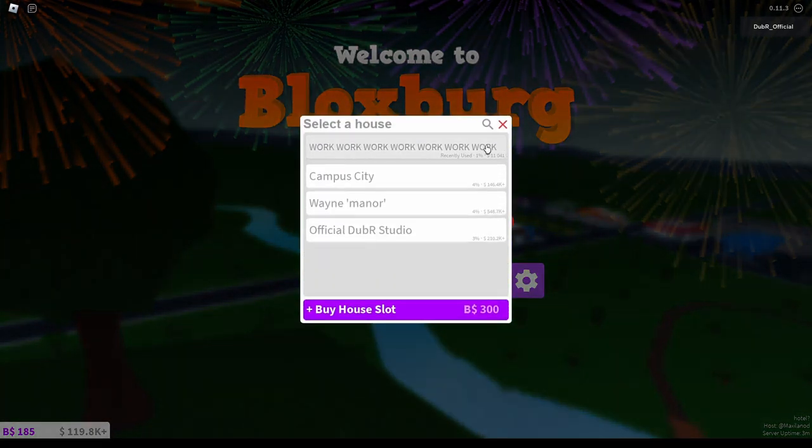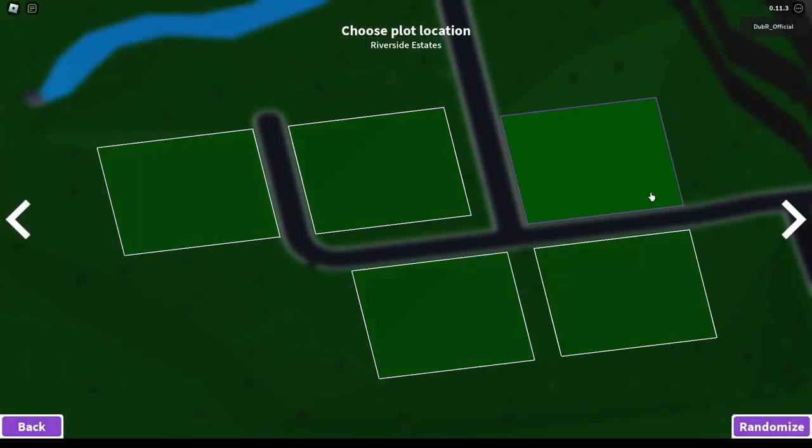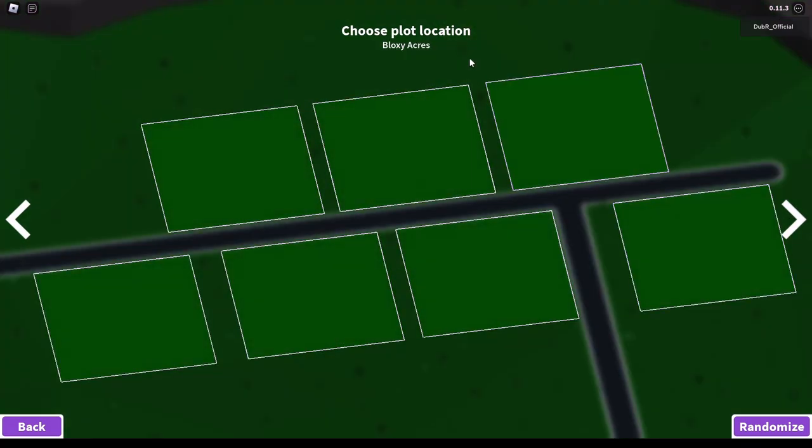So ideally, you will have a separate plot for this, but if you don't, that's alright - just put it in the corner of your regular house. This is my work plot here, so I'm going to load it up. If you have premium, you want to choose this plot right here on Bloxy Acres because that is the closest to Pizza Planet.